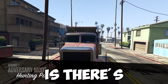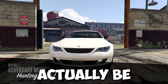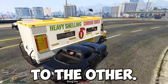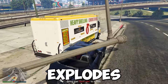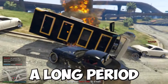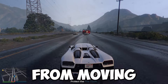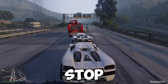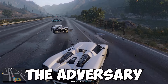This adversary mode has three different teams: the runners, the defenders, and the attackers. The runner has to get from one checkpoint to the other. The vehicle they're driving is rigged with a bomb that explodes based on speed — they have to stay at a certain speed, and if they stop for too long it blows up. The attackers try to prevent the vehicle from moving and cause it to explode before they reach the finish line. The defenders have to stop the attackers and get the runner to the finish line.